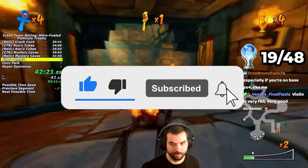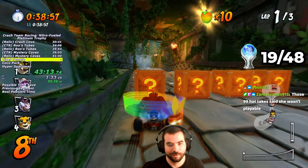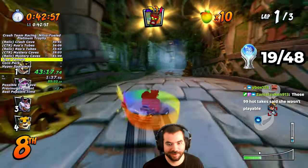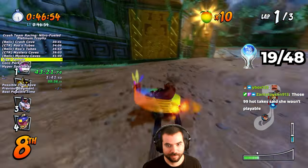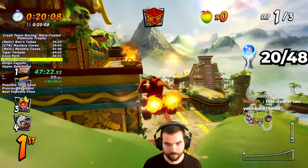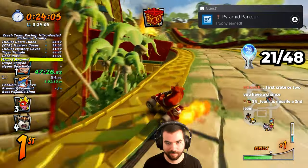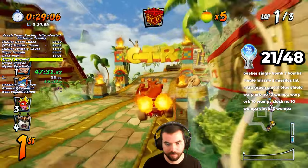At the start of Tiger Temple, I sandbagged 8th place to use a juiced up warp orb for one of the trophies, then finished the race normally. By shooting an item at the door and using the shortcut, I obtained the Let Me In trophy. During Papu's Pyramid, I obtained the Pyramid Parkour trophy for using all of the shortcuts in that track in one race — strangely, I got the trophy before even using the last shortcut.